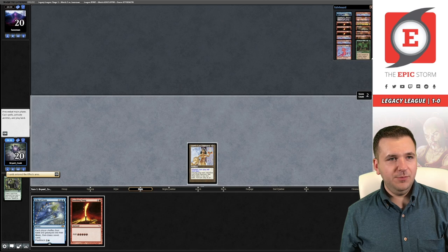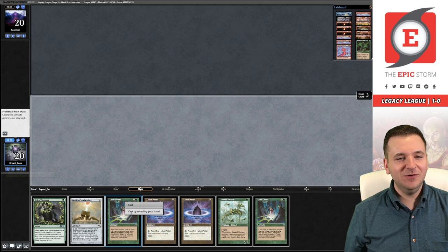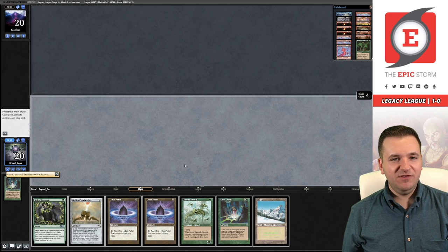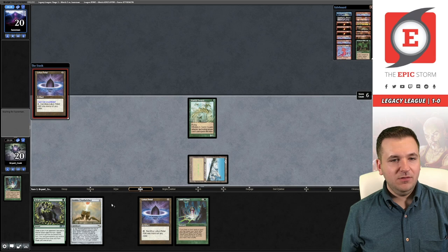Let's crack the Lion's Eye Diamond to see what happens. We cast Veil of Summer — we're protected by the summer, all that heat from the Belcher. We cast Land Grant revealing our hand, go get Taiga. There's a Xantid Swarm our opponent cannot Force. Now try to ramp to some mana.